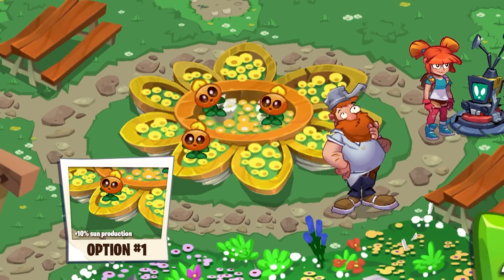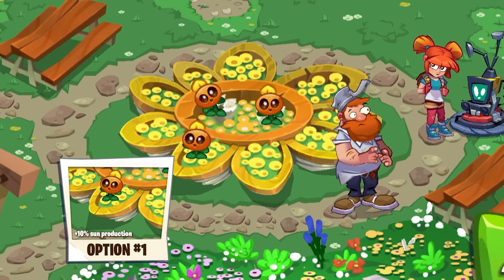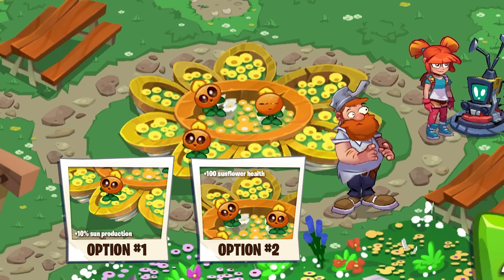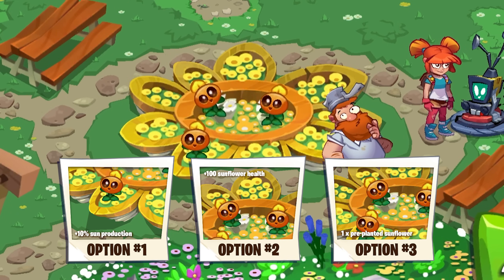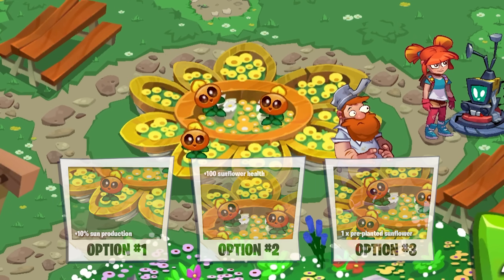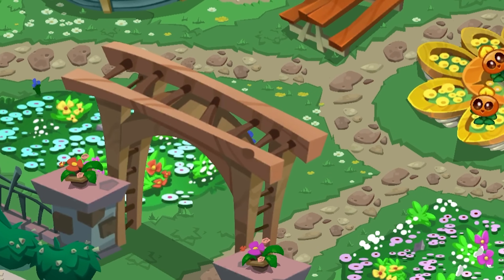Option 1 could increase Sun Production Speed by 10%. Option 2 could increase Sunflower HP by 100 points. And Option 3 could allow you to start each level with one pre-planted Sunflower on the lawn. These options could go a step further.